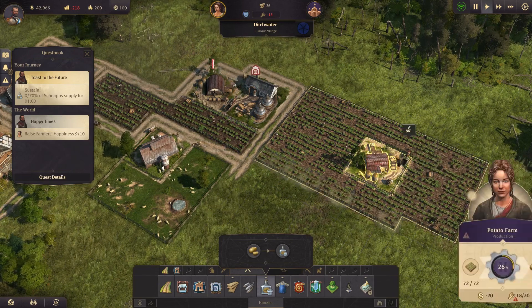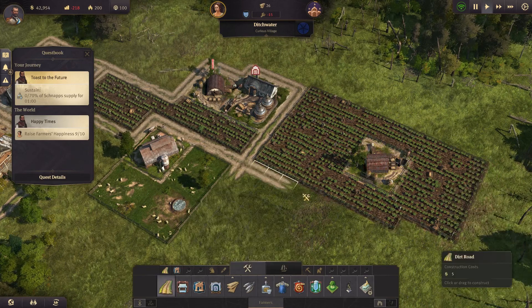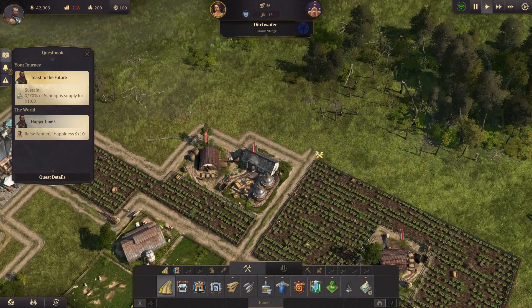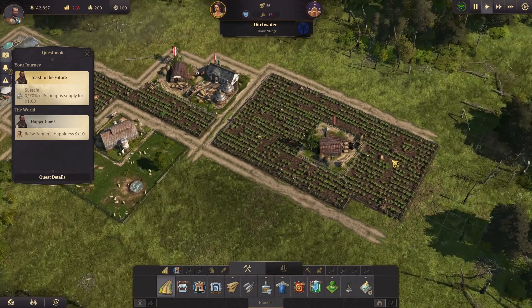This is the module limit I guess. Let's put the road down here. As I've said before, it's going to be the ugliest city ever.